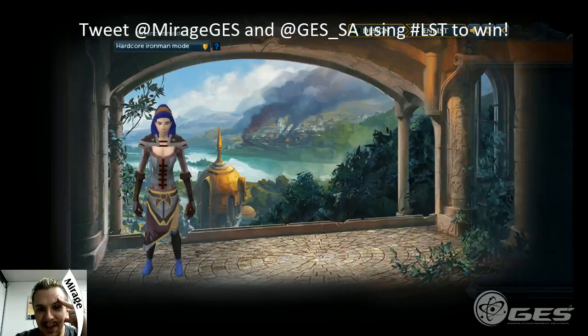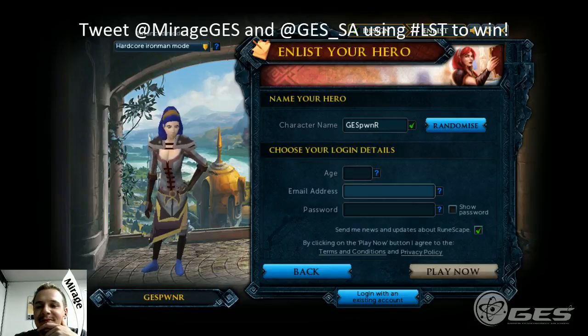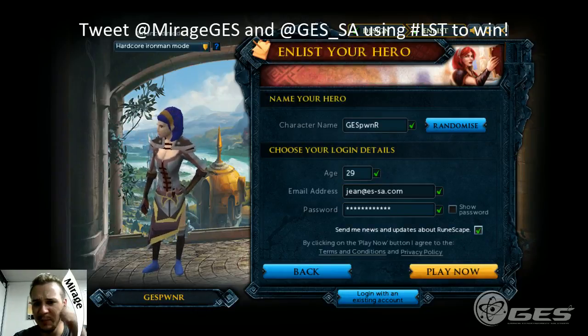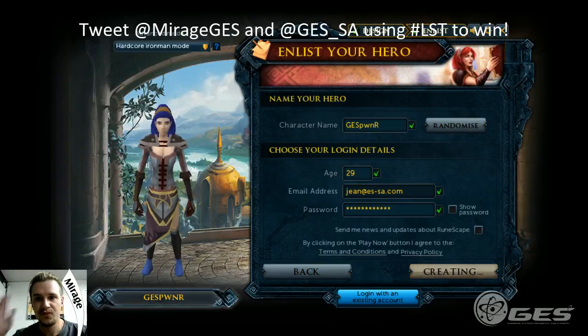Color code - I'm being a male and getting my colors wrong. Let's change the color of the shoes - oh, I just need to mouse over, not click, for it to apply. Let's give her some blue suede shoes. Done with character creation. Character name - let's go GES. Oh hey, the name's available! Entering my details: I'm 29, email is john@ges-sa.com. Not particularly interested in updates right now. Let's go right in!